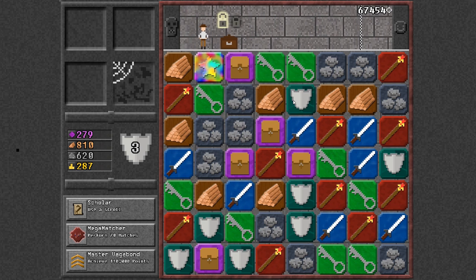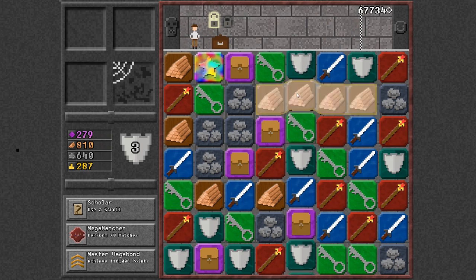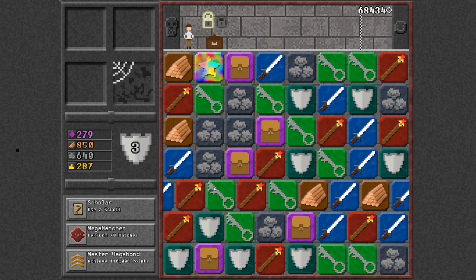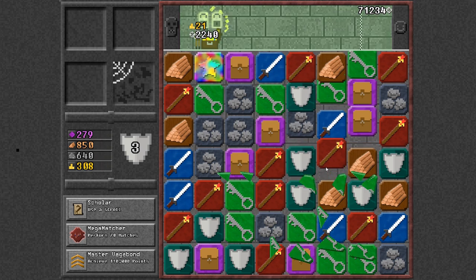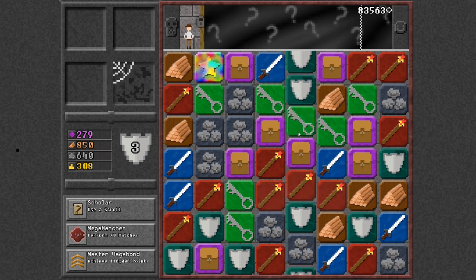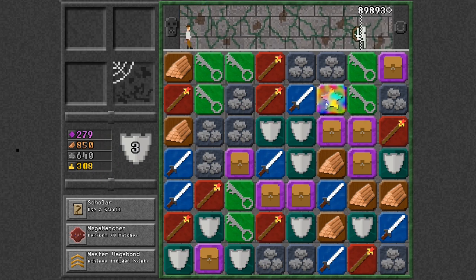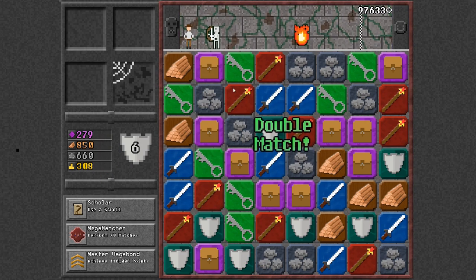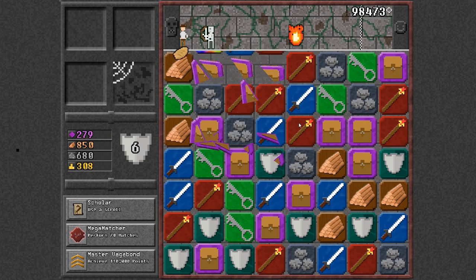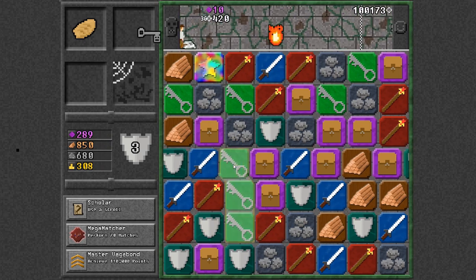People are going to start off trying to play this strategically and then realize that the most efficient way of playing it is actually not strategically at all — just match as much stuff as fast as possible. You can even do it by just kind of rolling tiles in the general direction. It's not the quickest method, but every time you do it you get a chance of some giant cascade that does a ton of damage and gets you a bunch of bonuses.